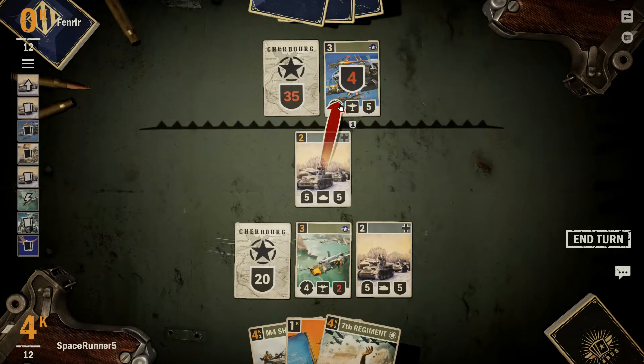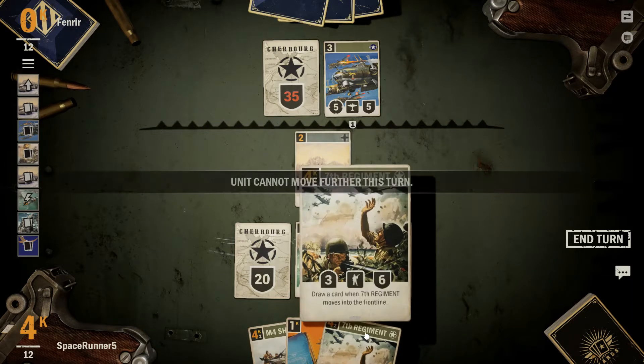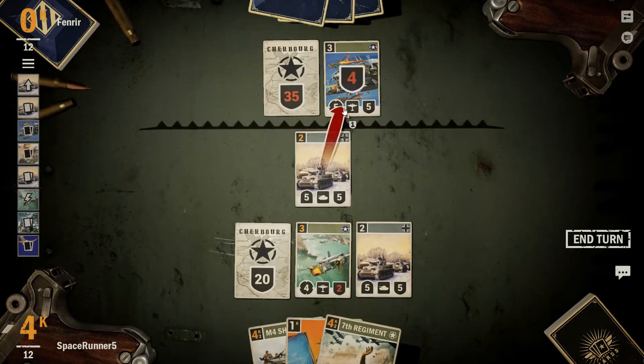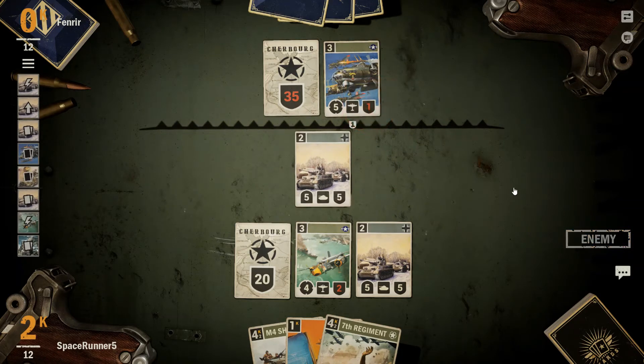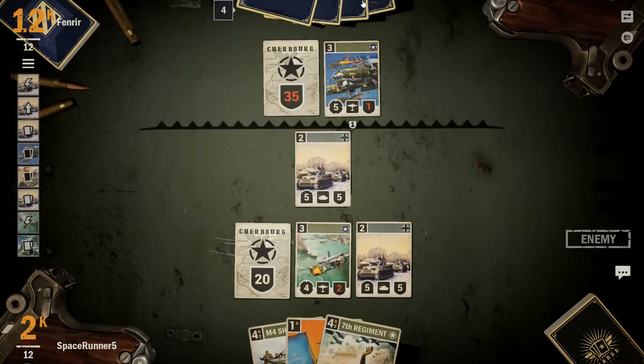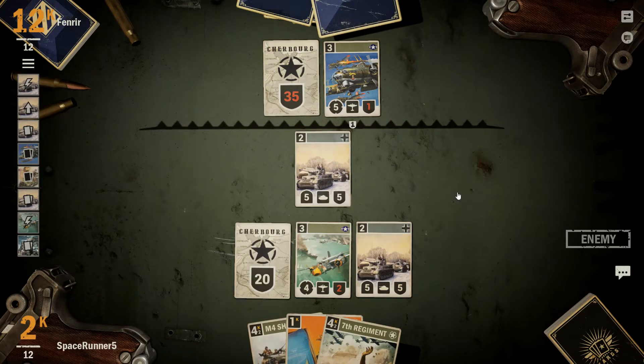Drive forward, hit you. You are going to be able to bomb once. Would I rather the 7th regiment come down? Let's go ahead and do the 4 damage. B-17s are pretty potent, but they are a 9 cost unit — that is basically your entire turn. You do have a bit of card draw on hand still, which is great.